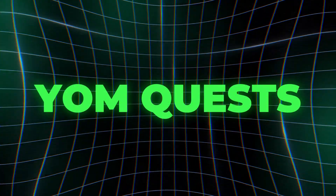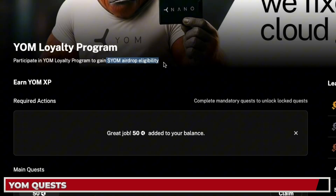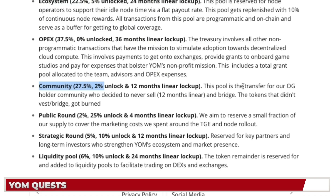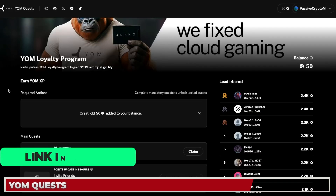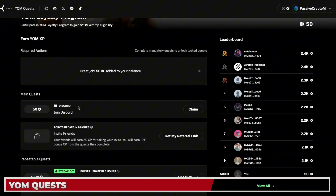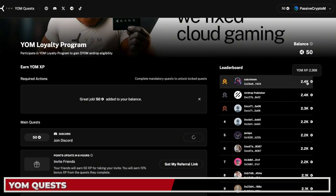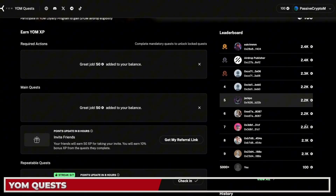Quickly moving on to the YOM airdrop loyalty program called YOM Quests. By participating you gain YOM airdrop eligibility — remember the tokenomics set aside 27% for OG community holders who don't sell, and hopefully this is part of the airdrop incentive once the token goes live. I'll put a link in the description. After joining you'll need to follow on Twitter, join the Discord, and do other tasks to gain XP. I'm claiming 50 XP here — it signs a transaction in my wallet and some people already have over 2,500 XP.